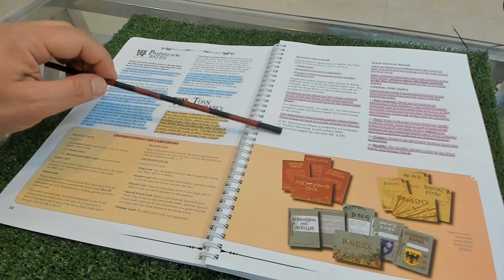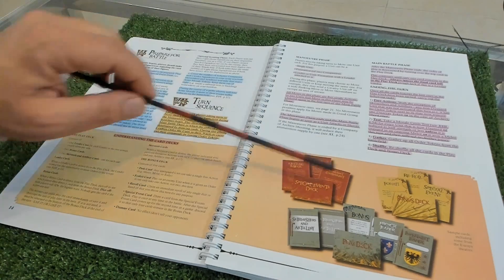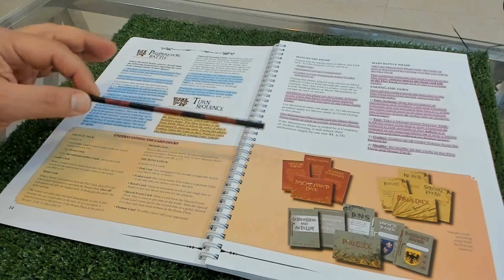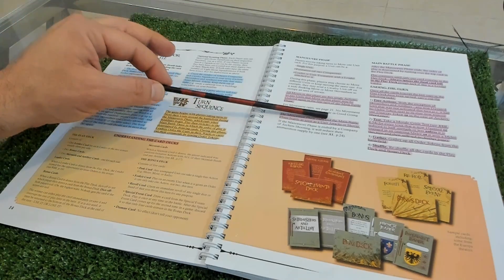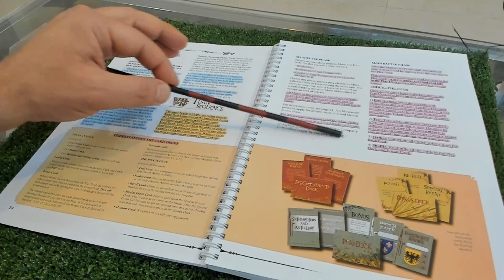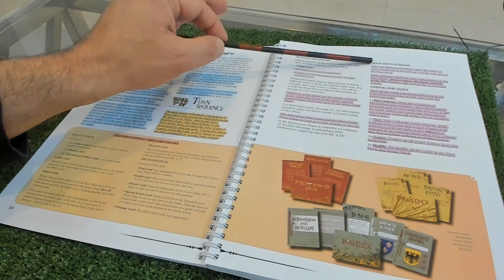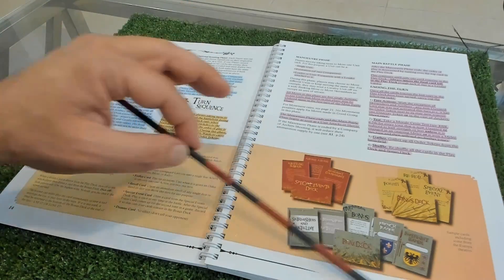The turn sequence starts with the maneuver phase - a very interesting phase I haven't seen in any other ruleset. It's basically maneuvering your troops without many restrictions until the first shooting or first hand-to-hand combat occurs. As soon as that happens, you go to the main battle phase where you start drawing cards and moving according to the sequence of the draw.